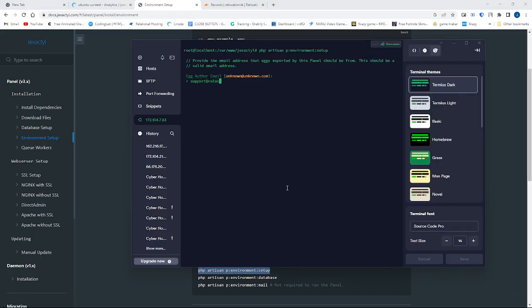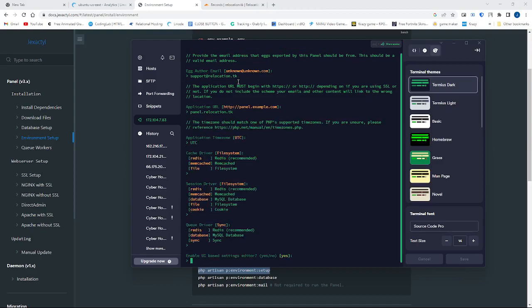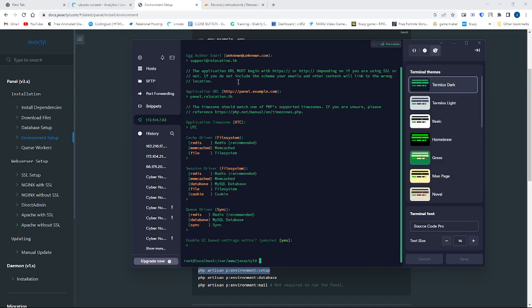I'm just going with my business domain, so I'll copy and paste and go with relocation. If you're using an IP instead of a domain, put the IP right there. Set the timezone to UTC and just press enter — the default will be yes.